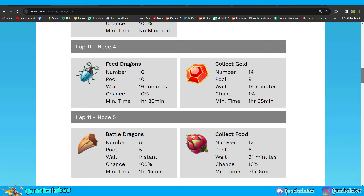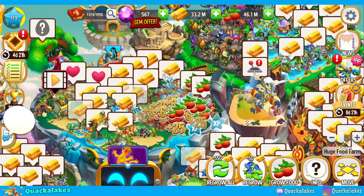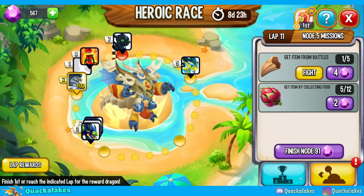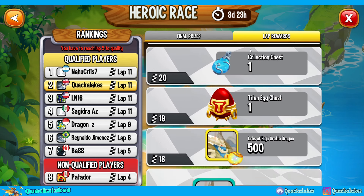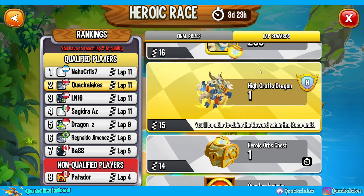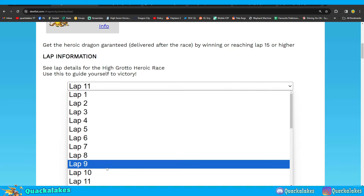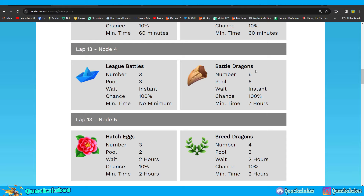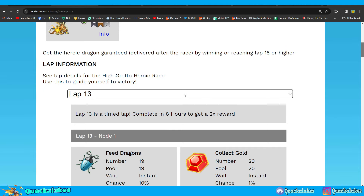We've got a bit of a wait timer on the collect food for this lap. Looking at lap 13 — we've got no cooldown, no cooldown, a one hour cooldown, then a battle so you could always save your skip for that one, and then a two hour cooldown. This is super easy, a nice lap on lap 13. Lap 14 has no cooldown, then we've got a six hour set of cooldowns on battles, 27 minutes, 54 minutes, and then two hours — also pretty reasonable, much easier than what we've been having recently.